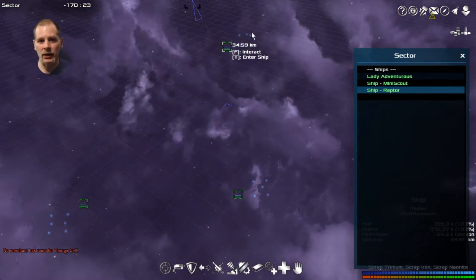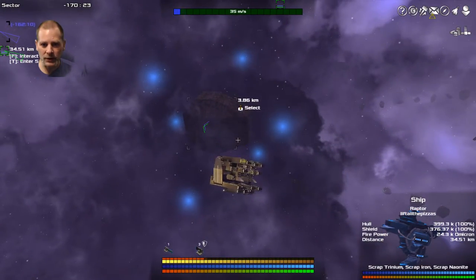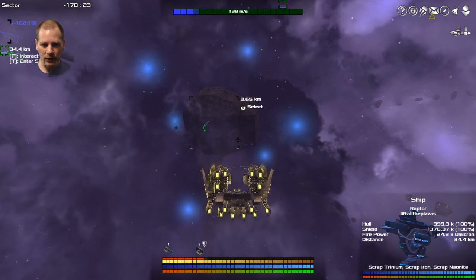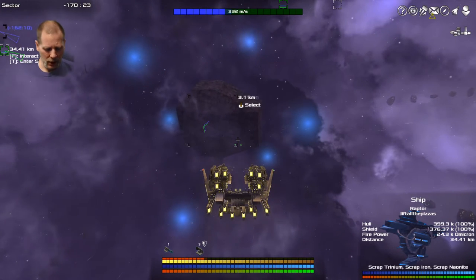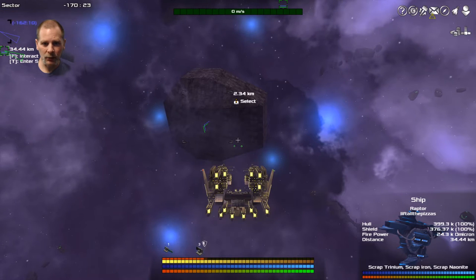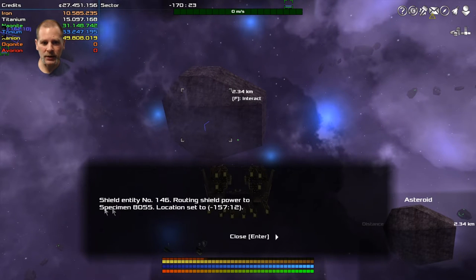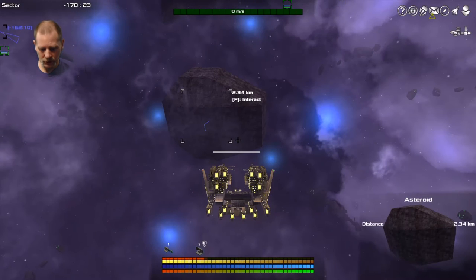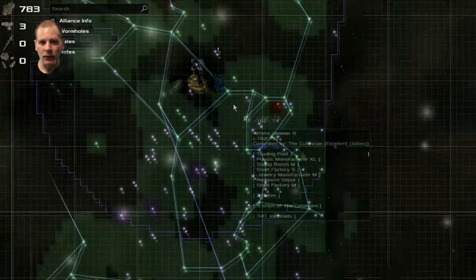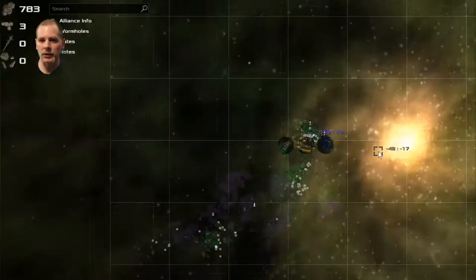There are three of these in the sector and I checked and interacted with each one of them. When you interact, it sets a location — for example, negative 157, 12. If we go to the map, we're back in our home territory.